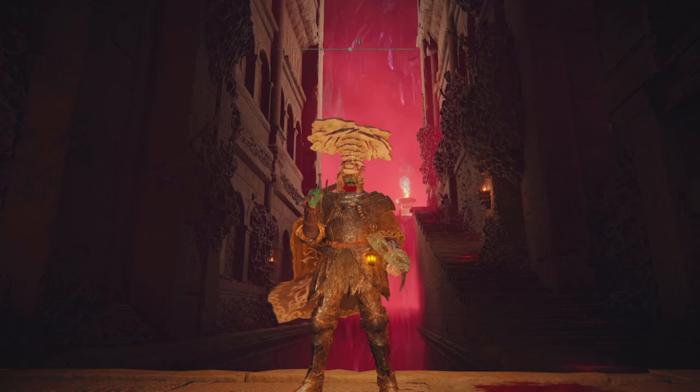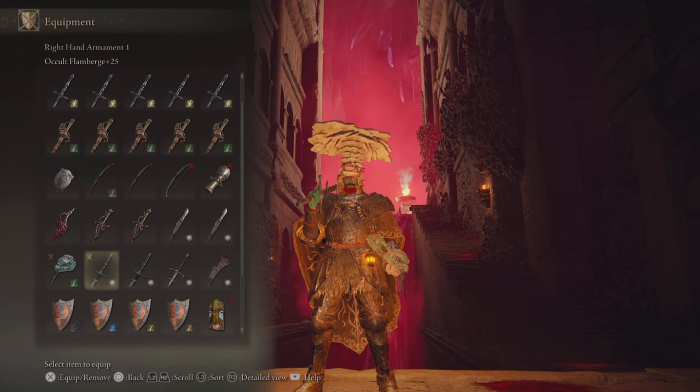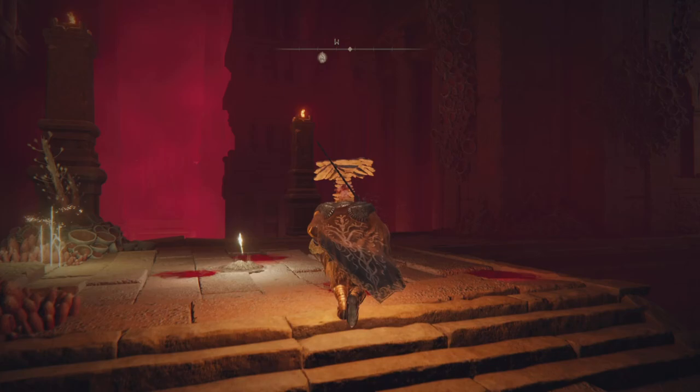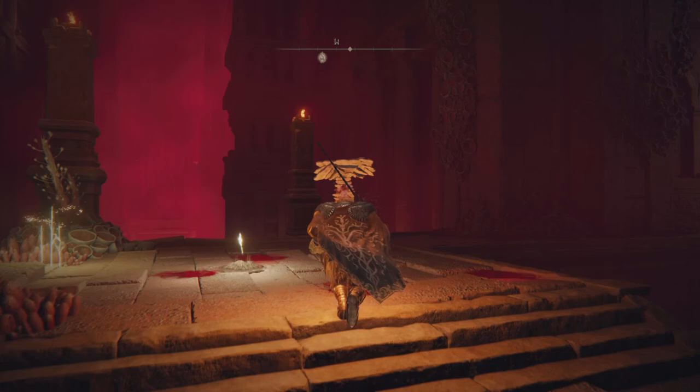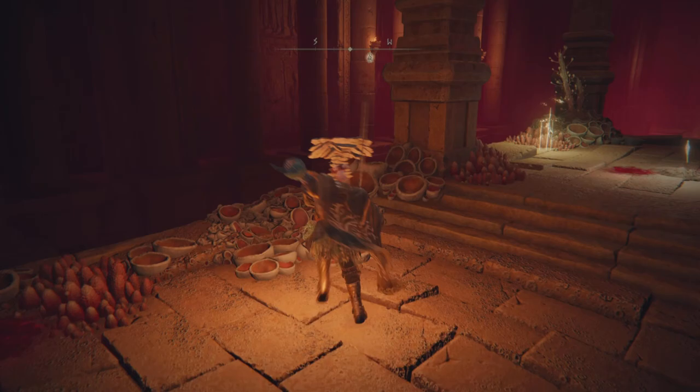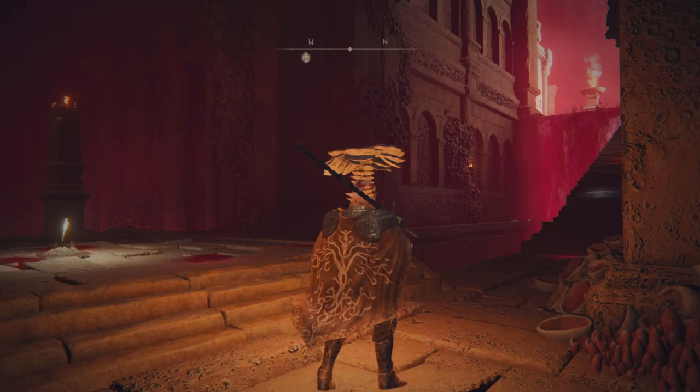Another element of this build is something more in line with one of my recent videos where I talk about having a solution for every problem in an invasion — being able to approach passive, neutral, and aggressive play with different setups. I think the main hand Flamberge and offhand dagger or fist weapon is going to be pretty strong for neutral or defensive play. The wide sweeping attacks can stun multiple opponents at the same time, and the quick offhand weapon is nice if you get a stun and want to deliver a quick follow-up hit.